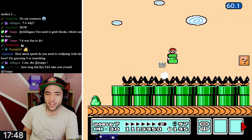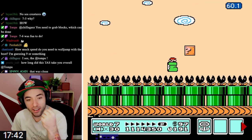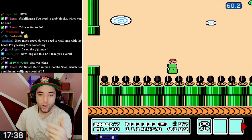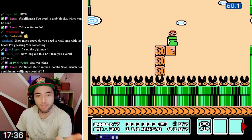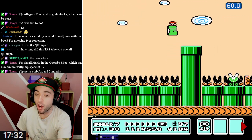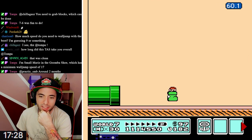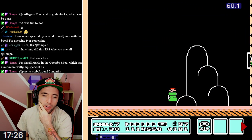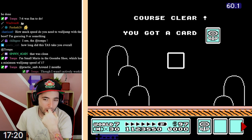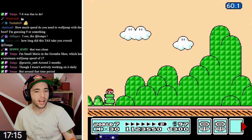We don't need the stars either - not that they make you faster. For anyone who hasn't played Mario 3 in a long time and has been playing more modern games - in Mario 1, Mario 2, and Mario 3, stars do not give you extra speed. That wasn't something they introduced until games like New Super Mario Brothers, Mario Galaxy, 3D Land - those are the games where if you get a star you go faster.